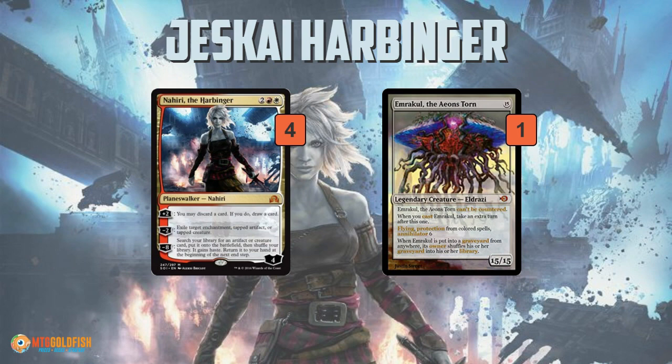Nahiri's plus two lets you improve the quality of your hand — basically the red version of looting: you discard first and then draw a card. There's not a ton of great synergies in this deck; there are some Snapcasters and such, but there's no madness or anything like that. It's just improving your hand quality and digging through your deck for more answers, removals, and counters.